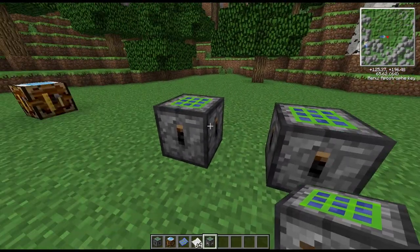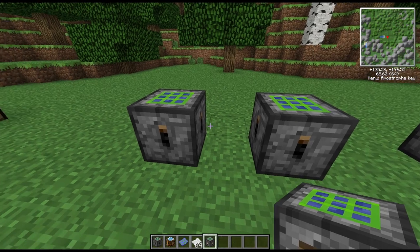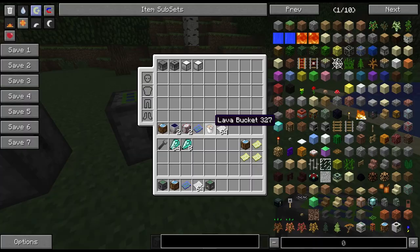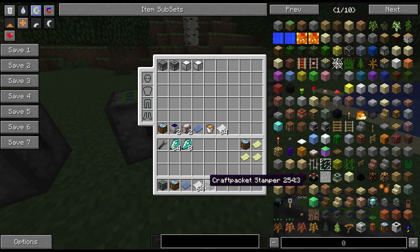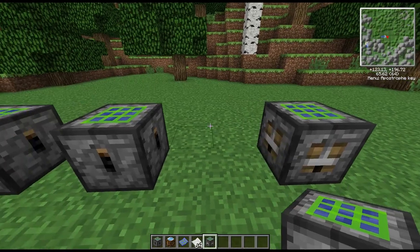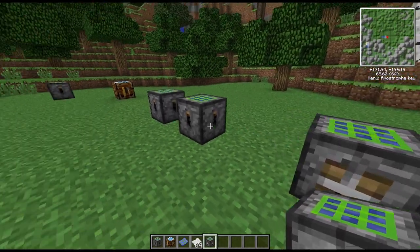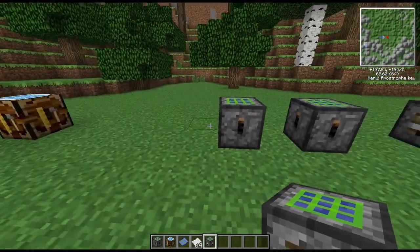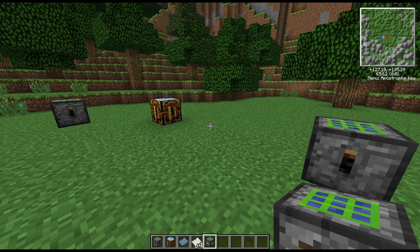That's the Craft Packet Maker — it's a very basic recipe here, but it can contain more than one item. You would just use an ongoing process: if you had more than two items, this blue output would be a yellow one with two different items, then you add your third item, your fourth item, and so on until you get a blue recipe, which is the complete recipe. Then you stick it in your stamper and it will stamp it out.